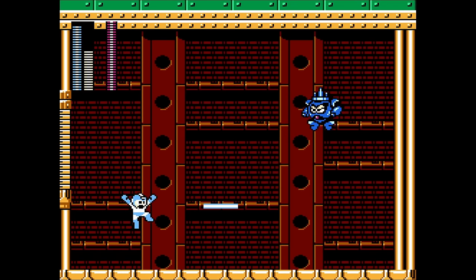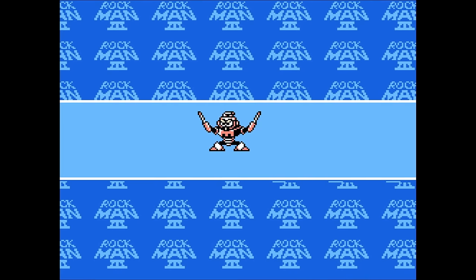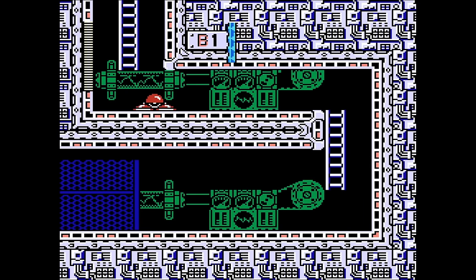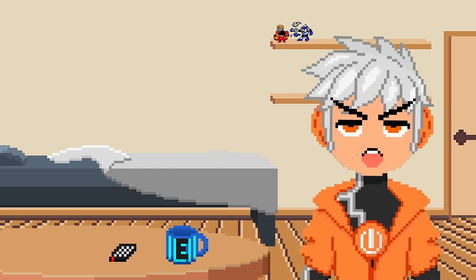And we made it to Needle Man! He's weak to Gemini Laser — when it hits. But eventually we get him. Next is Spark Man. This planet's main export is sick beats, because good lord, Spark Man's theme is an absolute banger!